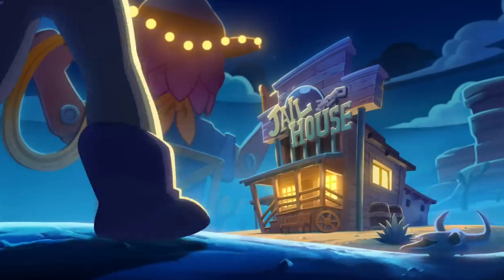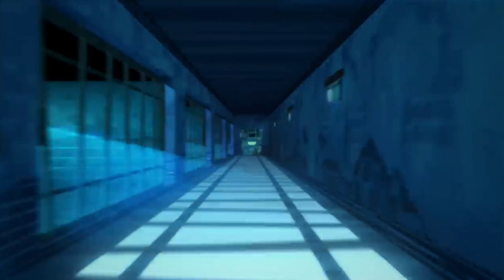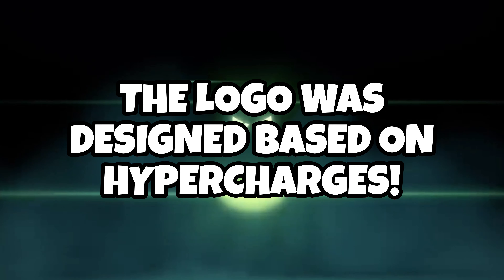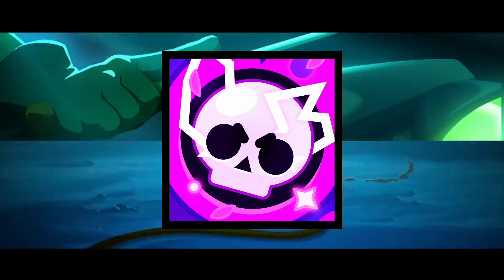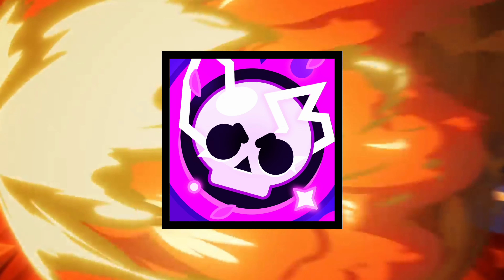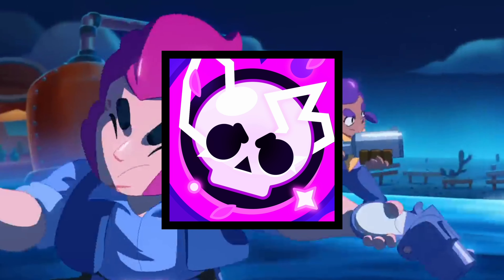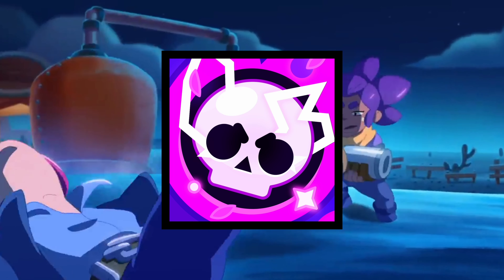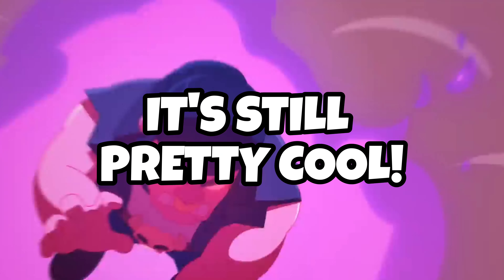Interestingly, even though the next season's theme was centered around the new Brawler Pearl and her whole farm environment, the season's logo wasn't actually based on that. Instead, it was designed around the new huge feature which was released — Hypercharges. We have the iconic Brawl Stars skull in the center with these purple electric bolts radiating from it. It also perfectly matches the Hypercharge button in the game. Even though the logo looks cool, some small improvements could have made it look bolder and add a little more pop. But overall, it's still a super cool logo and deserves a high rating.